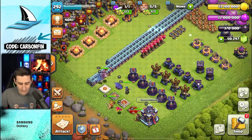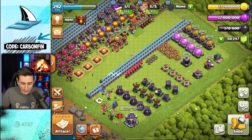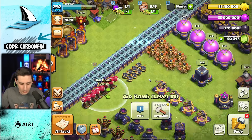Heroes are going to go up five levels. Wizard Tower, Air Defense, Mortar, Bomb Tower, Expo, the Laboratory, Barracks, and Pet House. The Barracks and Pet House will be covered in a future sneak peek, so make sure you're subscribed. We also got a couple of traps. Let's go ahead and upgrade to Town Hall 16 now.